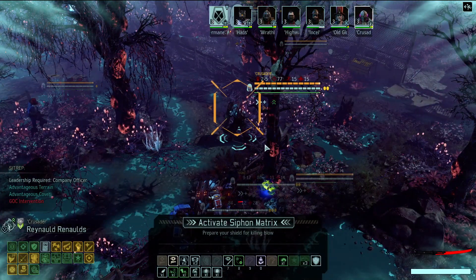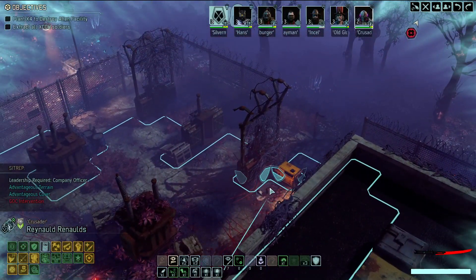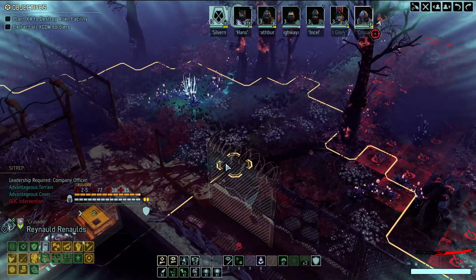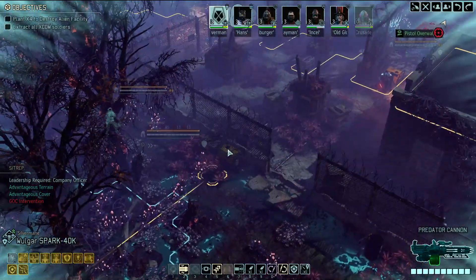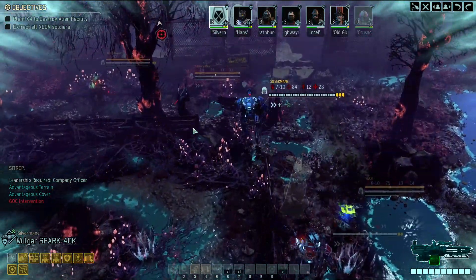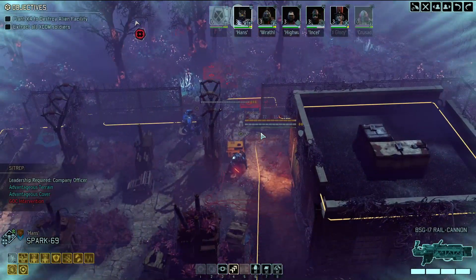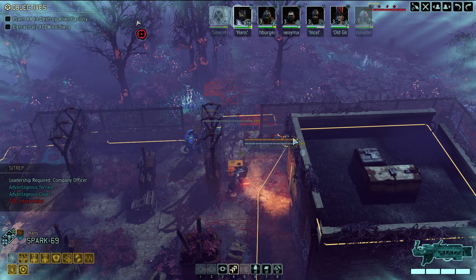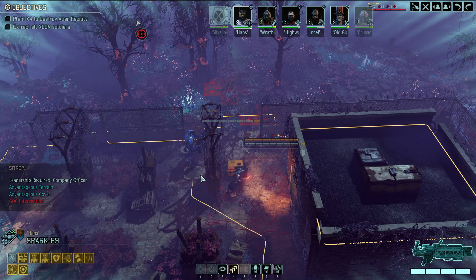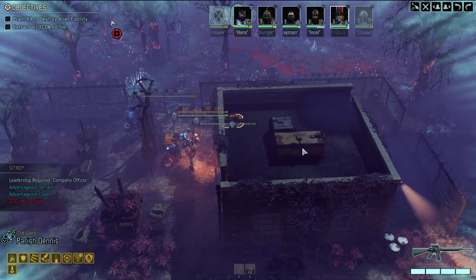Reynold can do like four million things including the siphon matrix. We also get an extra movement point - this is ridiculous and I usually love it when the game is biased in my favor. Reynold goes into overwatch. Silbermane, your goal is to be a punchy boy - come over here. Hans, you can do more than just punching - get over here too. Parish, get up the stairs. Reynold is up top ready to do beautiful things.